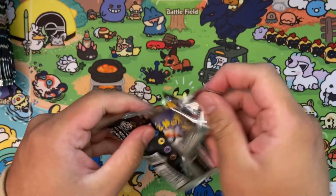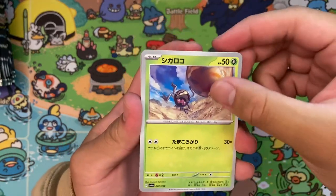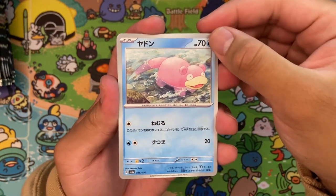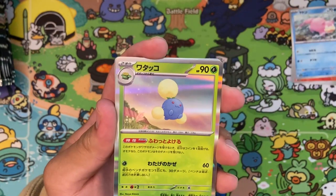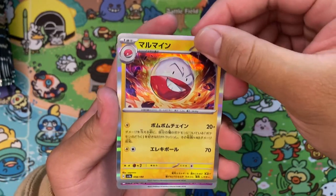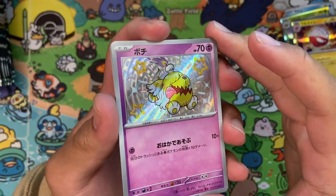And our first pack — we have Relier into Croconaw, into a very nice Narumi Sato Slowpoke. Really love seeing this throughout the year. And then oh, it goes right into the holo — we have Jumpluff. This is so cute by Naowa Kumara. Into an Electrode by Nagamiso. And our first... oh, it's gonna be our first Baby Shiny! We have Greavard!